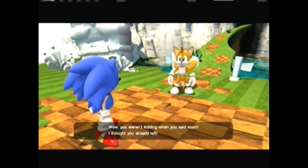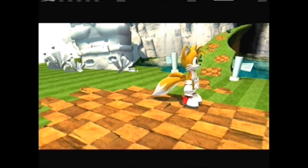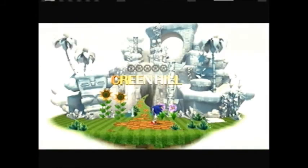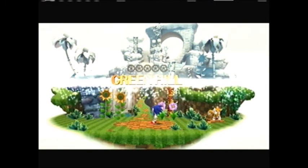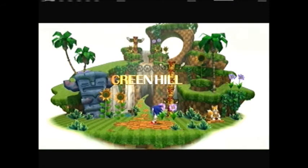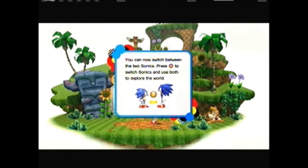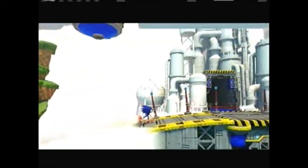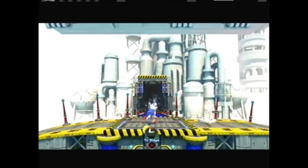You weren't kidding when you said soon — I thought you already left. So if you paid attention to that conversation, when Sonic said that place looked awfully familiar and Tails said not to me — that is such a great reference. Because of course Tails wouldn't know it because Green Hill Zone is from Sonic 1, and Tails didn't appear until Sonic 2.